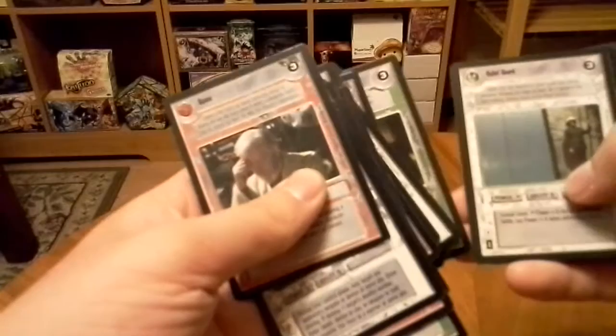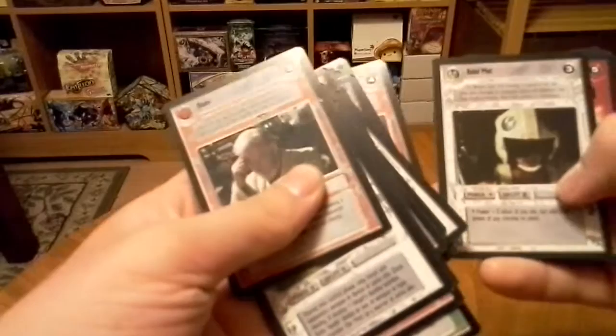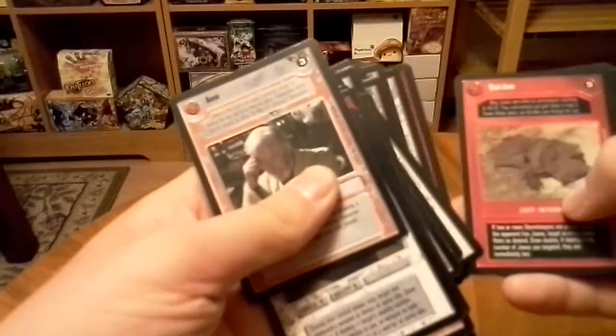Ajawa. Blaster. Rebel Guard. Vaporator. Death Star Docking Bay 327. Fusion Generator Supply Tanks. Rebel Barrier. Rebel Pilot. Tuscan Scavengers. Stormtrooper Backpack. Abrickian — something like that. 9000Z-001. Imperial Blaster. Collateral Damage. Dead Jawa.